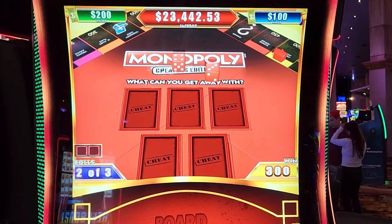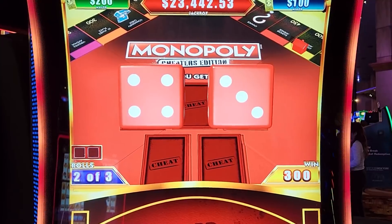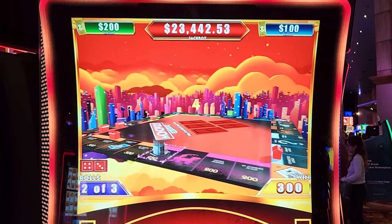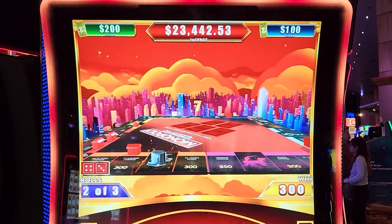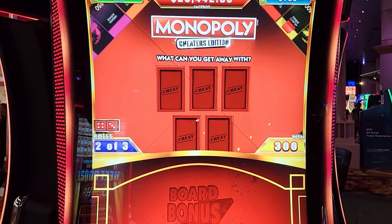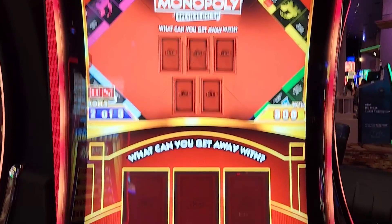Come on, give us boxcars — that's 12, six and six. Seven again, so lucky! Five, six, seven — seven, seven! Why didn't you cheat for us? That is awesome — he says 'see what you pick.' We get to pick one!